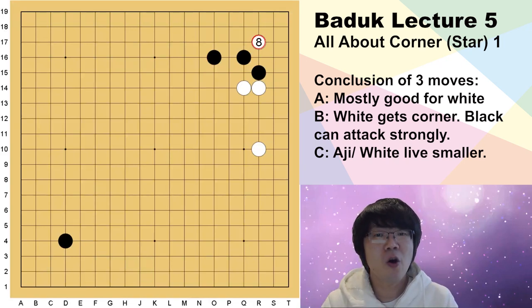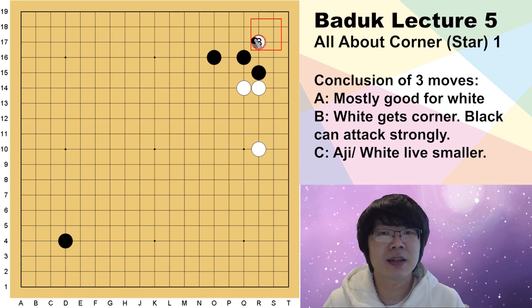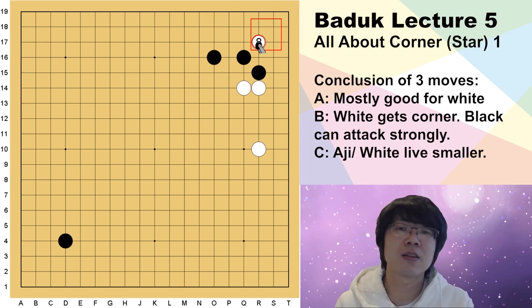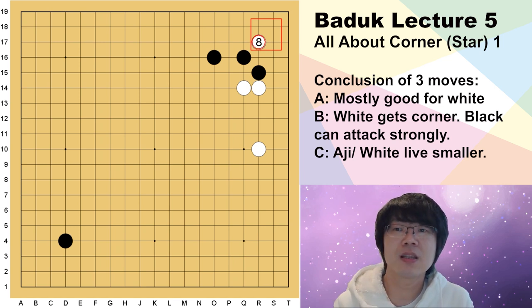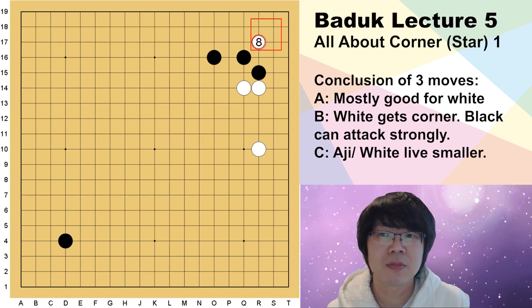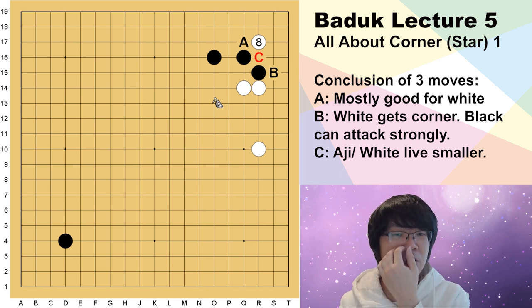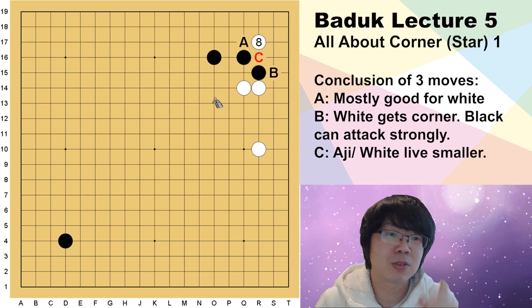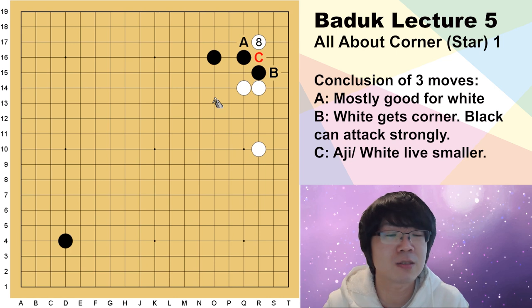Hello everyone, today we are going to study all about 3-3. White getting to 3-3 invade is always used and this information is quite complicated. You can see this all the time in your actual game, so I will teach you how you can answer. Basically black has three answers if white invades 3-3: A, B, and even C — those are all used.